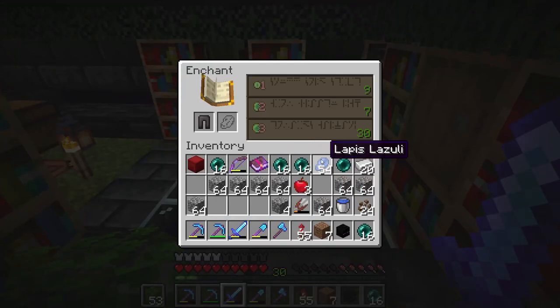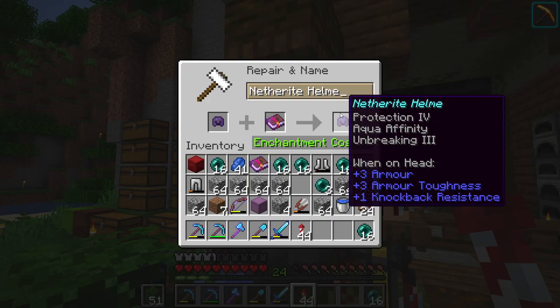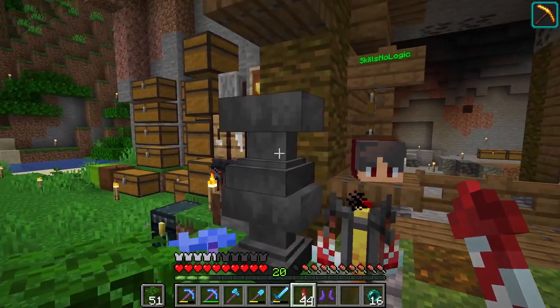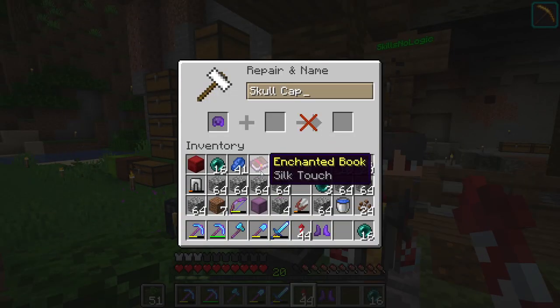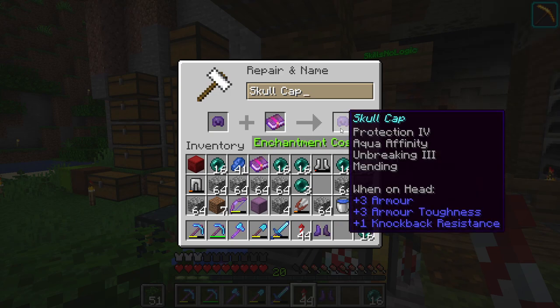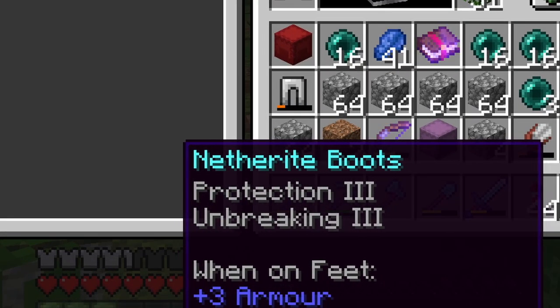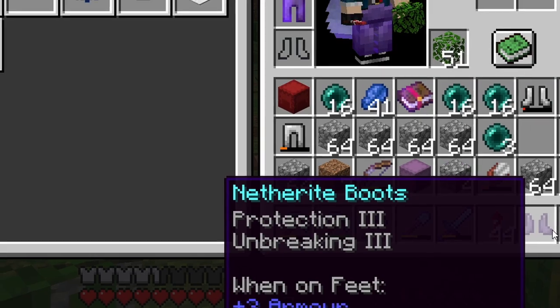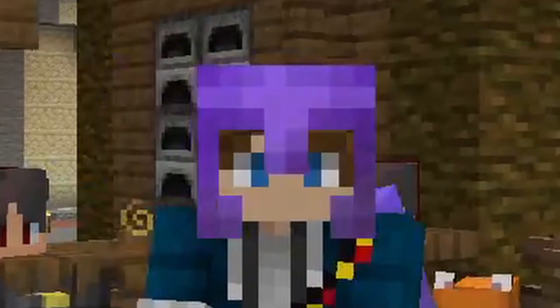How about the pants? The pants have gotta be the easiest one. Unbreaking 3 — that's it? Garbage. Unbreaking for our helmet as well. I've never been one for making max stuff, so I think I'm just gonna go ahead and chuck Mending on here, because I'm very scared that if I forget and don't put Mending on it, it's just gonna break and completely ruin my day. I have to draw the line though — these don't have Protection 4, Feather Falling, or Depth Strider, so I'm gonna wait on those.